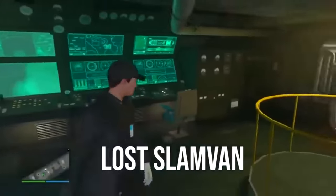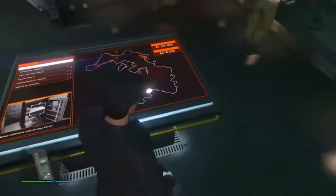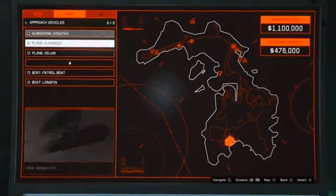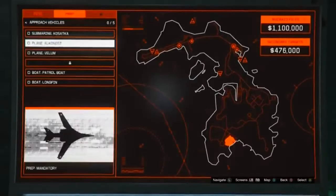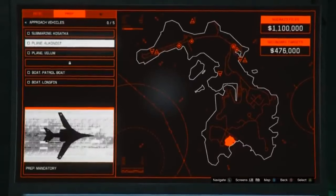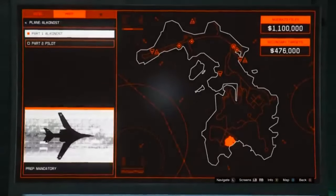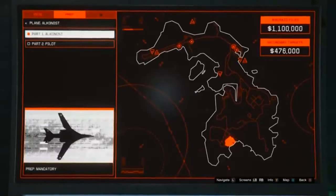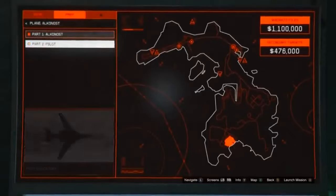The only requirement for this next one is that you have a submarine. Once in your submarine, go to the planning screen, tap right once, click on Approach Vehicles, and start either the Alkanos or Stealth Annihilator mission. Both work, but I'm using Alkanos since it's unlocked. You need Part 2 of this mission, so complete Part 1 first — it takes about five to ten minutes and involves going to the army base and delivering a big plane.